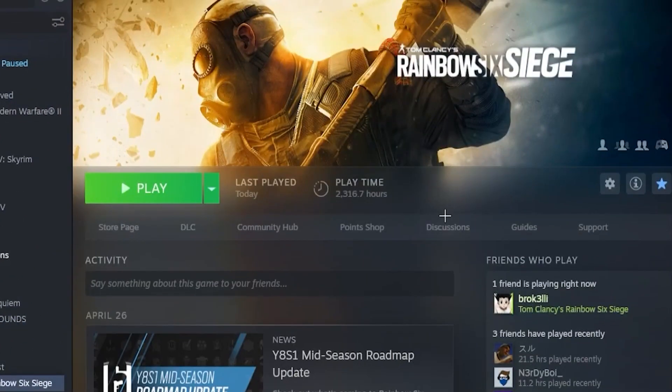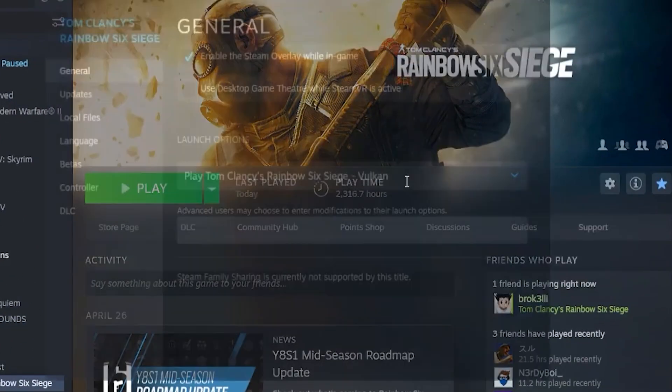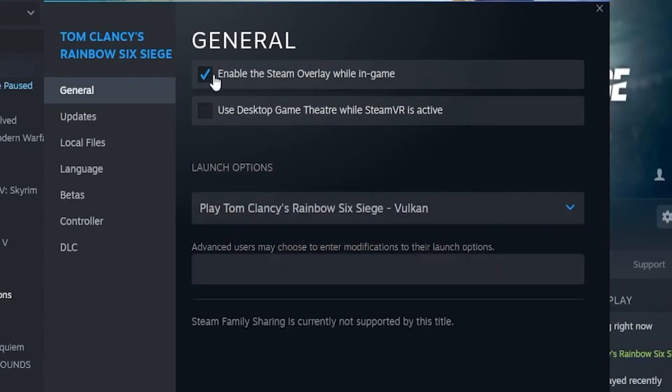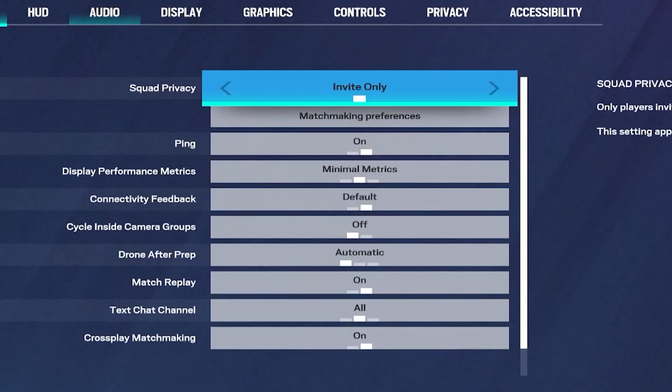Next, open up Steam, head to Tom Clancy's Rainbow Six Siege, and click on 'Settings and Properties.' Go to 'Launch Options' and select 'Play Tom Clancy's Rainbow Six.' Also enable the Steam overlay.